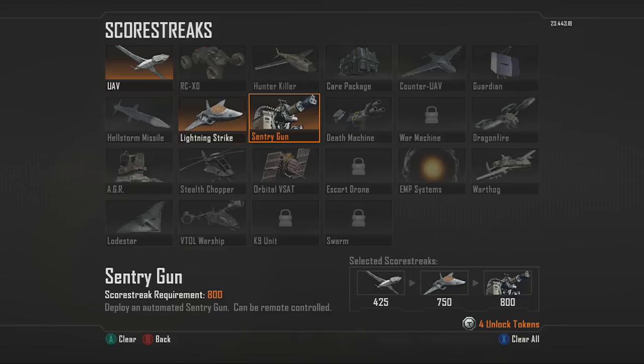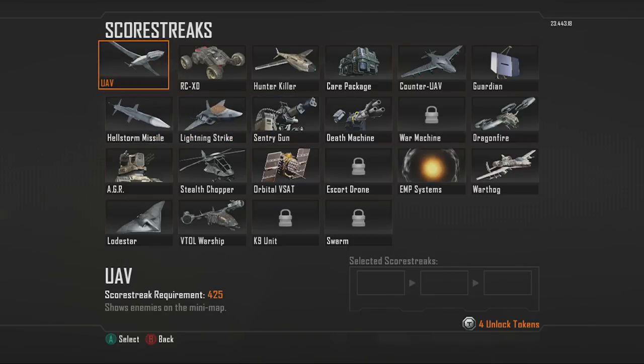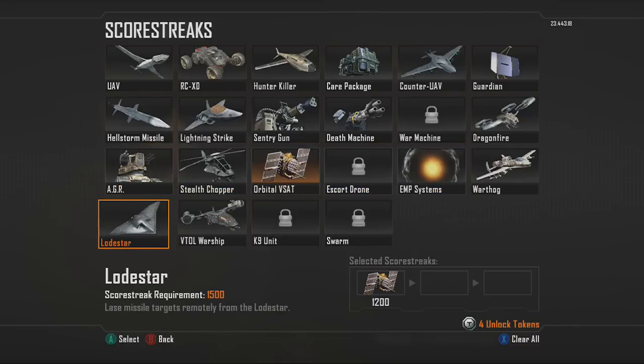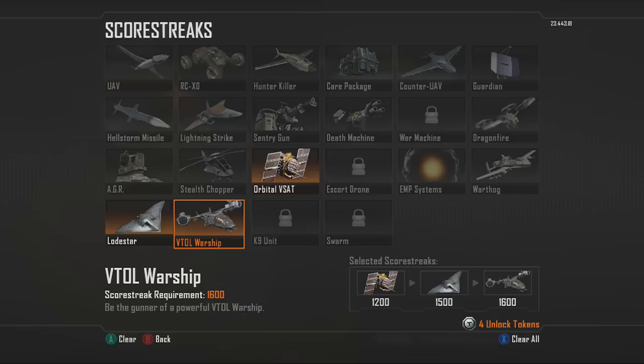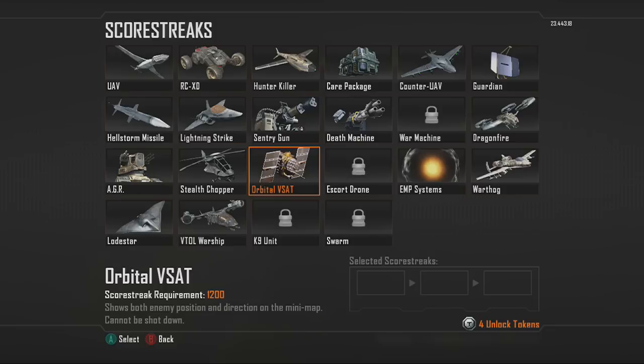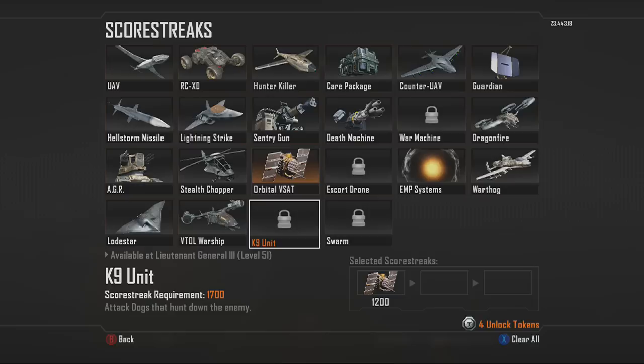If you don't want that setup and you're trying to go for higher killstreaks, I recommend putting on Orbital VSAT as your first killstreak and then whatever high killstreak you're going for. I recently got a game where I got an Orbital VSAT, then a Lodestar and a Warship using a raw FAL — I'll be showing that gameplay tomorrow. For people going 100-plus kill games, I recommend Orbital VSAT followed by the Canine Unit and the Swarm as your top killstreaks.